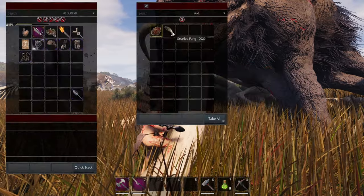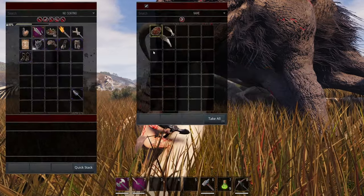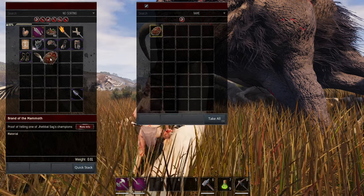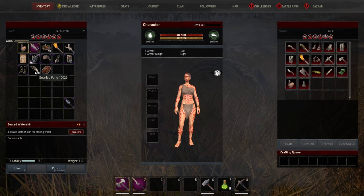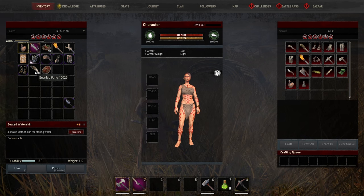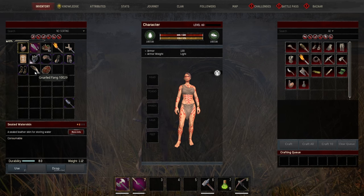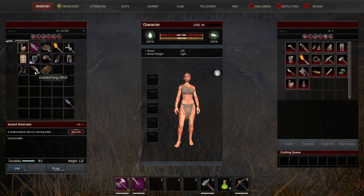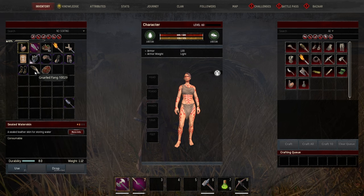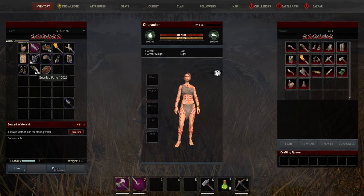Once you defeat the champion it drops some things in its inventory — up to 20 gnarled fangs and a Brand of the Mammoth. Twenty gnarled fangs is quite a bit, a lot more than what you're going to get if you're just being attacked at night. However, you are going to have to reinvest 10 of that right away just to be able to get another Champion Lure to move on to the next boss.